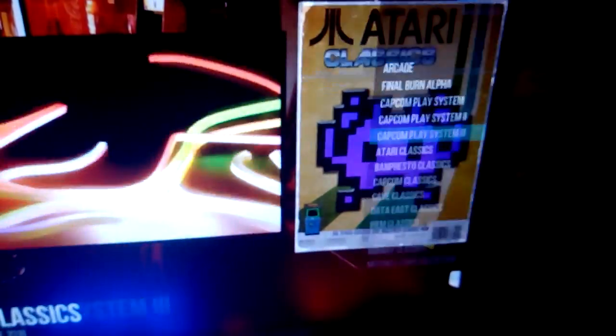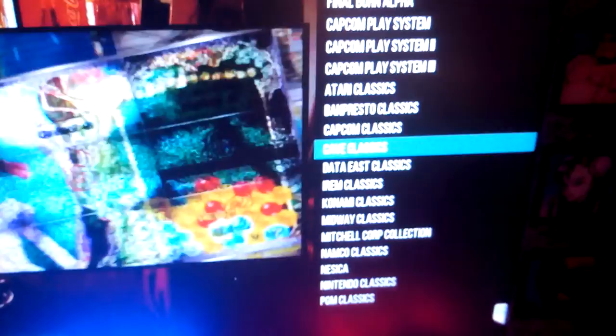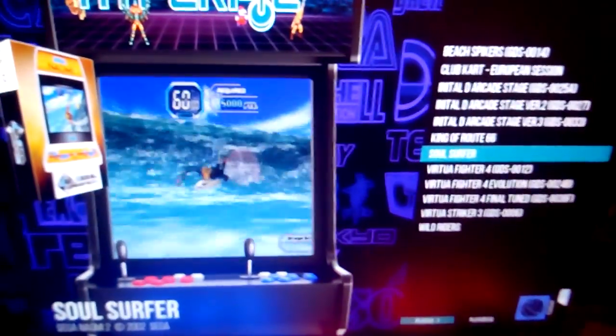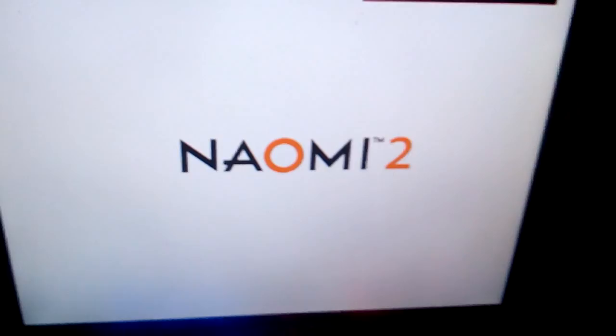I have many systems. I also set up Naomi 2. For example, Virtua Fighter 4 will launch a batch file, and the batch file will launch Demul, but it will also launch another hotkey script I created, so I can kill or close an active window by pressing two buttons on my Arcada cabinet. It's a real simple script, and it allows me to close emulators that don't have a key specified for quitting, specifically quitting a game.